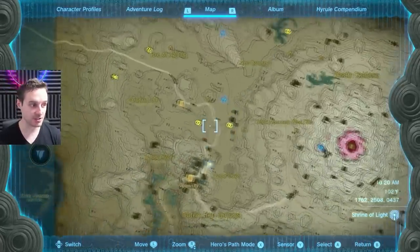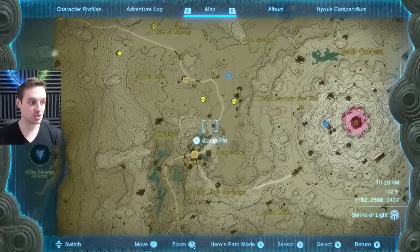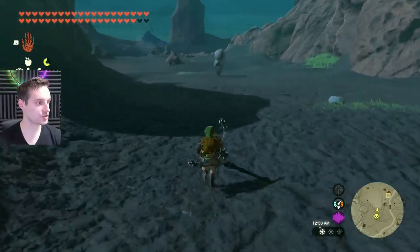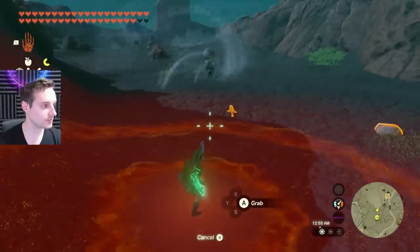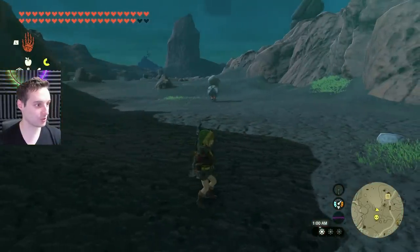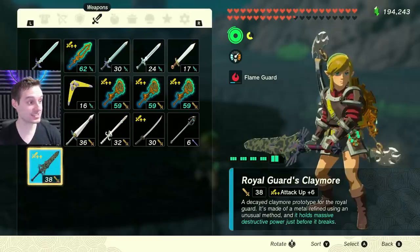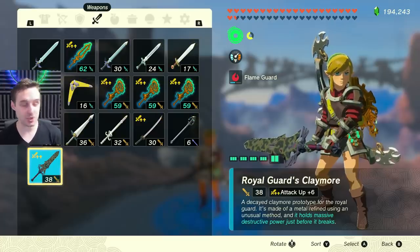With three Octoroks available, if you don't get a buff you like you can try the next one. If you don't get what you want from all three, wait for them to respawn and try again. To do it, have your sword out and throw it into range so the Octorok sucks it up — it'll churn it back out with a new buff. I got Attack Up plus 6, which is pretty good. You can get up to Attack Up plus 10 if you want to keep trying, but I'll move on with plus 6.